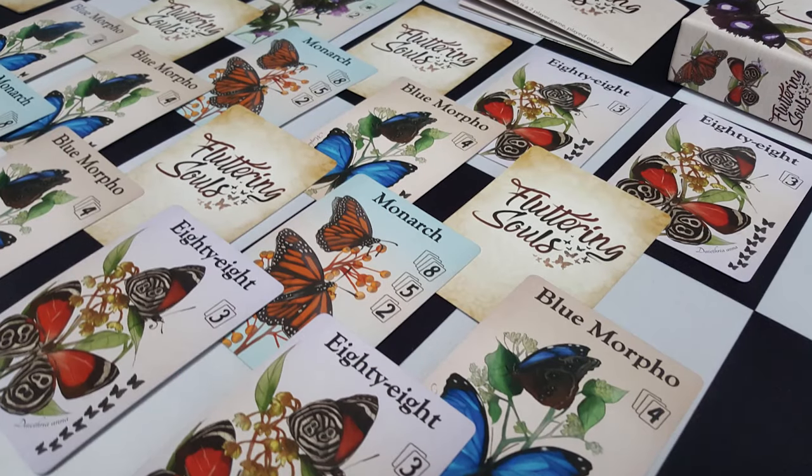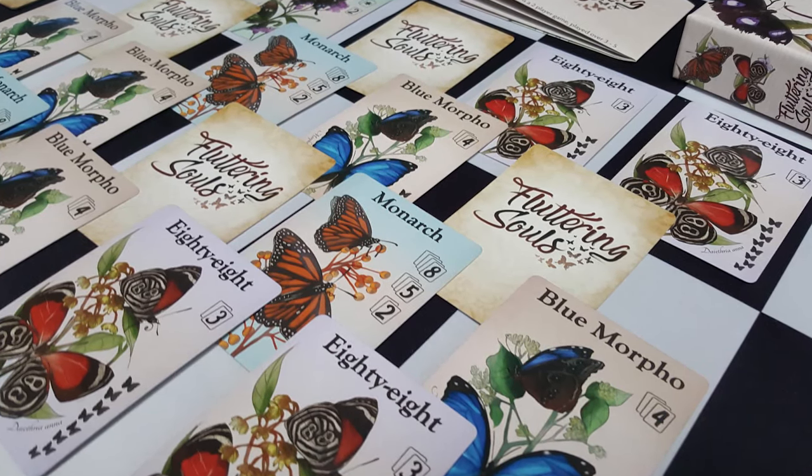In the game, players take turns collecting butterflies from the board — I draw one, you draw one — back and forth until all the butterflies have been taken, much like Sushi Go where you're collecting sets. After all the butterflies have been taken, you score based on the sets you've acquired. Whoever has the most points that round scores a white butterfly, and the first player to get three white butterflies wins.